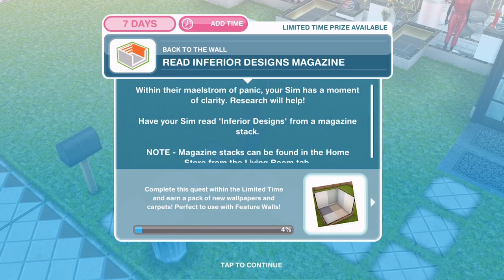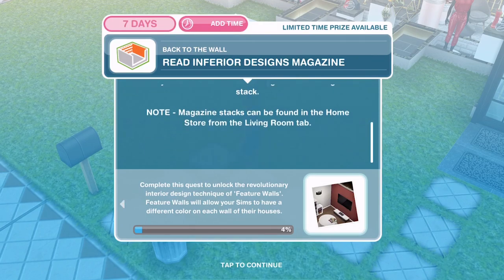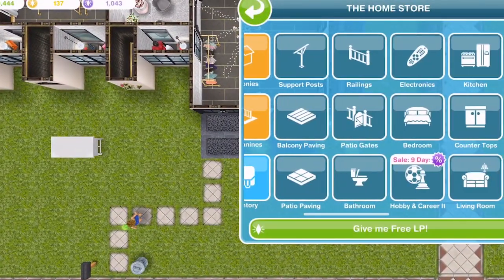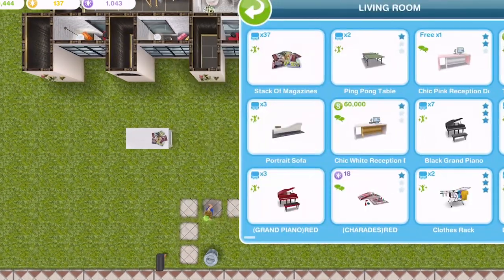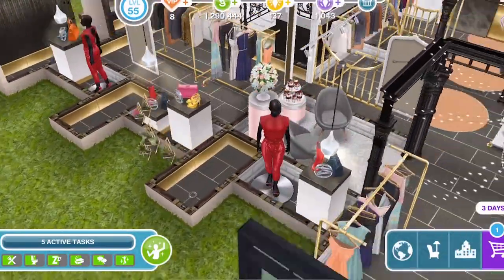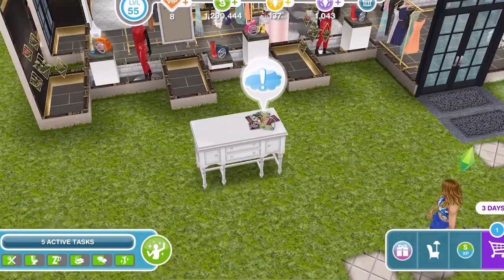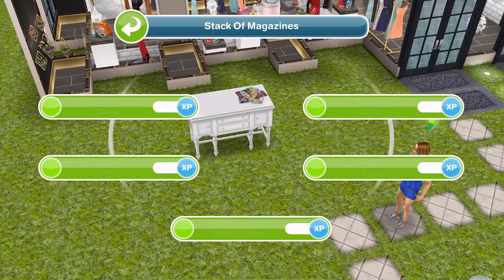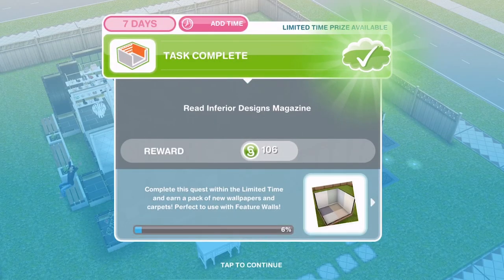Now she needs to read Inferior Designs magazine. Within their maelstrom of panic, your sim has a moment of clarity — research will help. Have your sim read interior designs from a magazine stack. Note: magazines can be found in the home store in the living room tab. I'm going to buy a magazine stack — living room, stack of magazines. Click on the magazines and Inferior Designs is 2 hours and 15 minutes. We've finished reading.